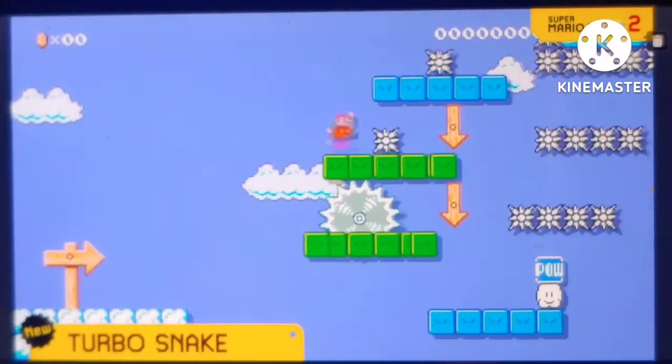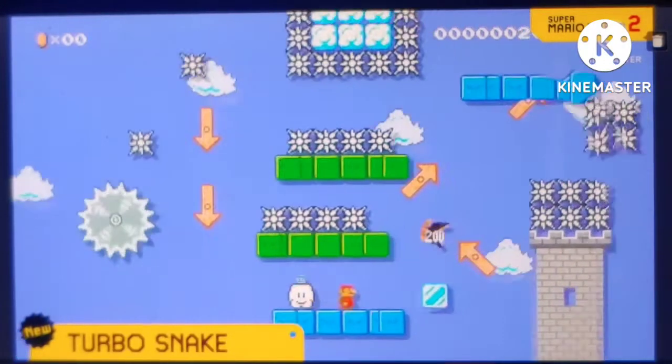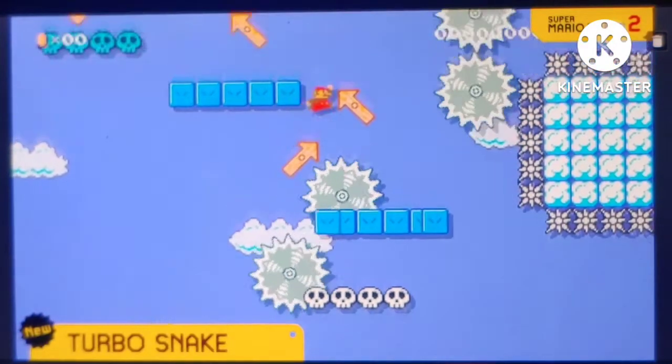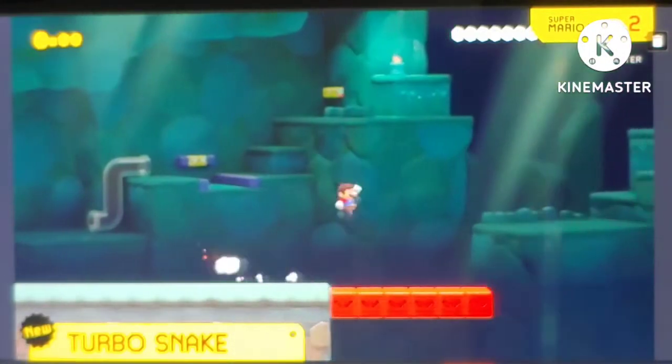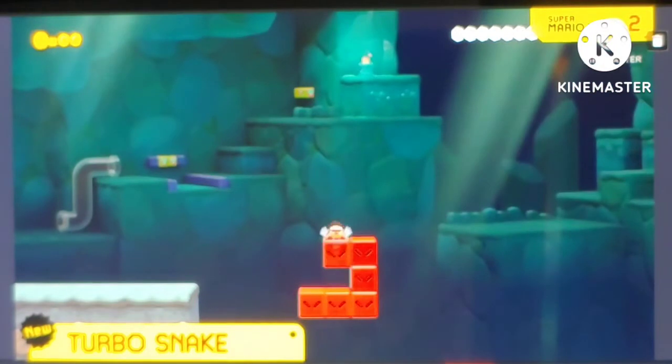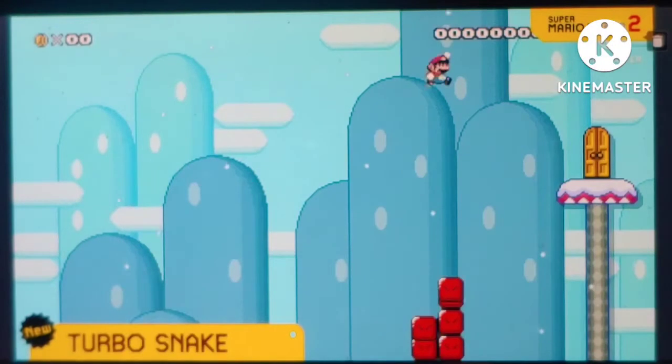The Snake Block has been one of the game's most popular and beloved items, and since we had one that moves slowly and another that moves faster, you'll have some real fun with Turbo Snake Blocks! If you thought the Blue Snakes were fast, just wait till you get a level with these bad boys! You'll have a hard time keeping up, and trust us, it will be so fun!